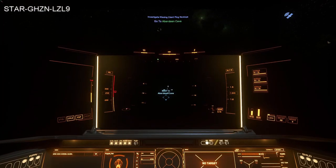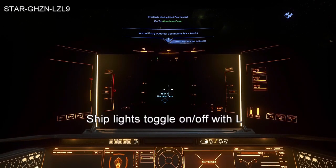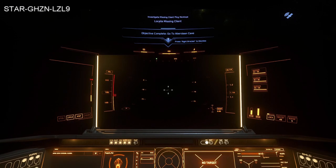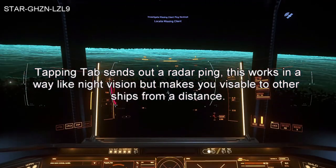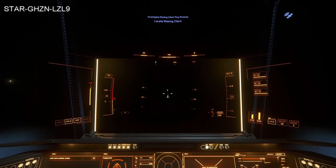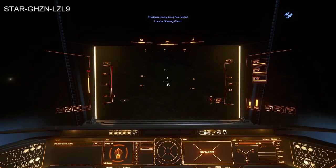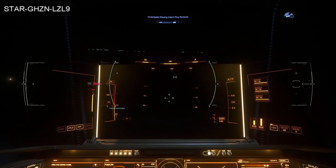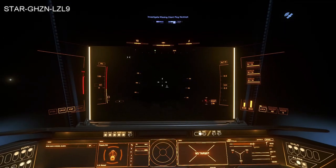Getting closer, once you're near the cave entrance the marker will go away, and at nighttime that makes it incredibly hard to find the cave. I turned on my lights by hitting L and scanned the surface. Hitting Tab sends out pulses so you can see the ground. When I turn the lights on you can see I lit up the ground and was able to use a spotlight to find the location.